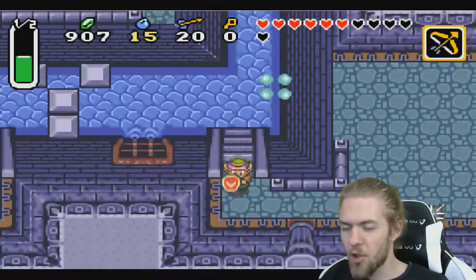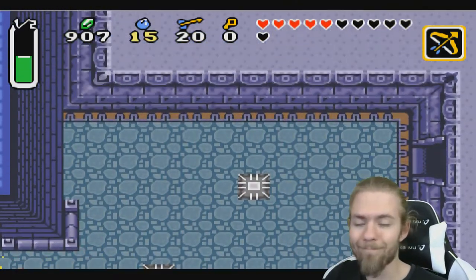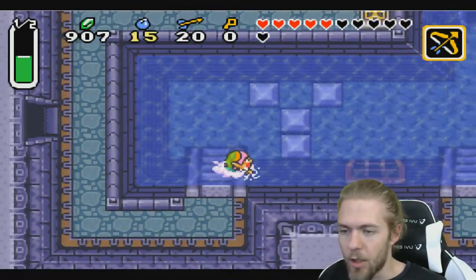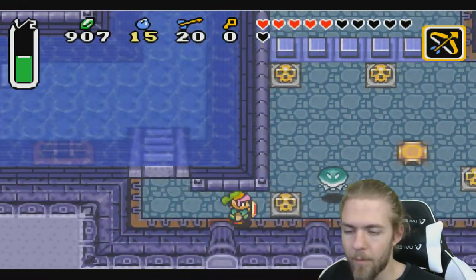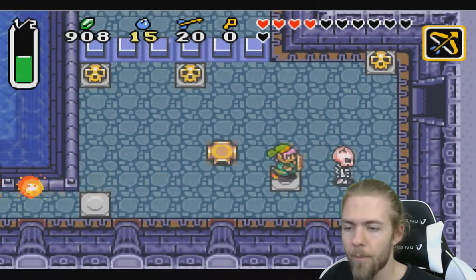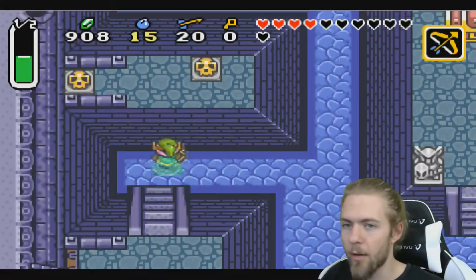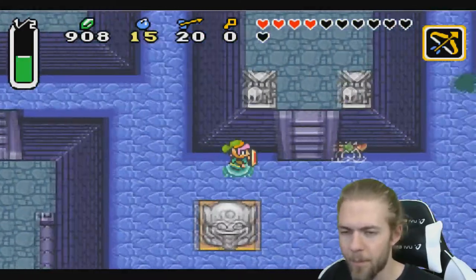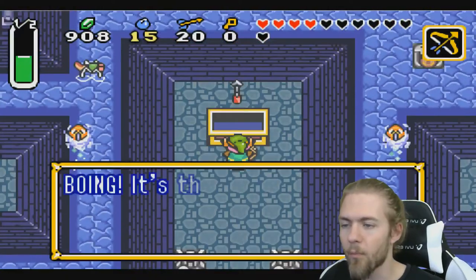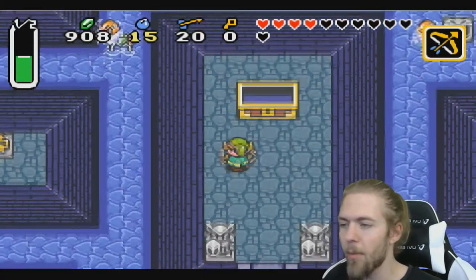Oh boy, chest number one. Technically it's a box, but it's still a chest. Hopefully it's a full health meter — no, that's not how this game works. Okay, let's see. It's the hookshot! It extends and contracts and you can grab on anything.